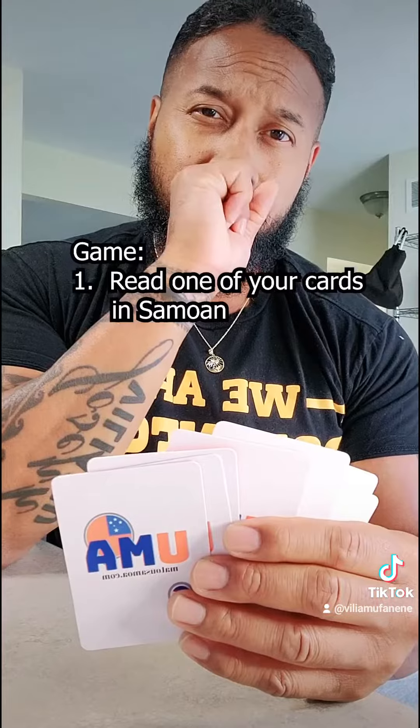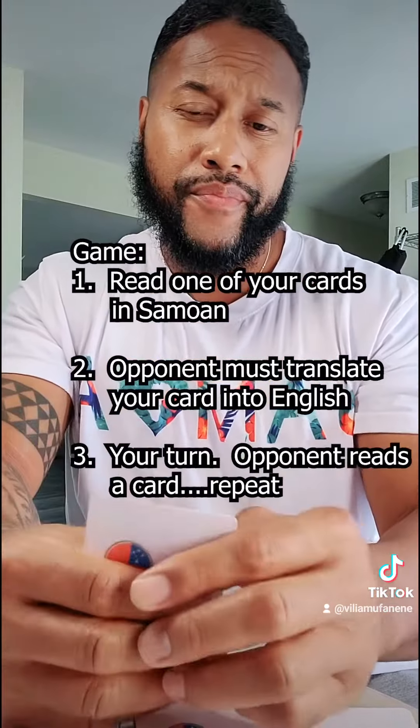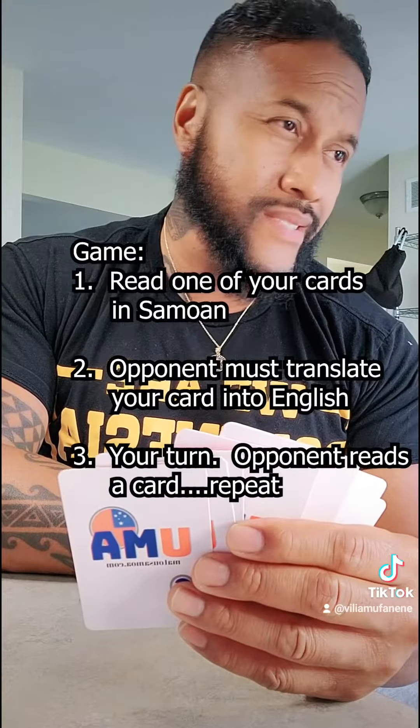Player 1 will read a card in Samoan. If the other player guesses correctly, that card is out and now it's your turn to guess one of their cards. If the other player answers incorrectly, no cards are dropped and it's your turn to guess one of their cards. Every time a vocabulary word is answered correctly by an opponent, that card is out of the game. The first person that runs out of cards loses the game.